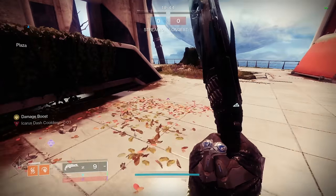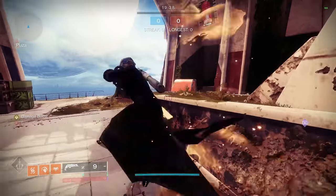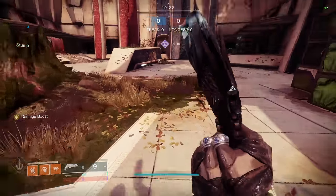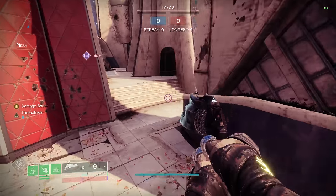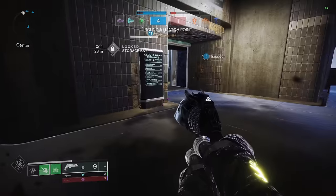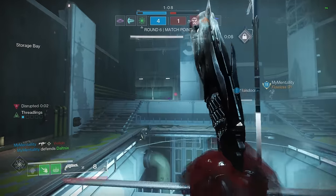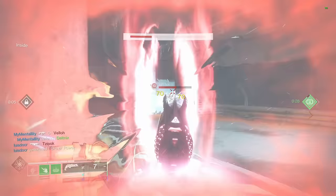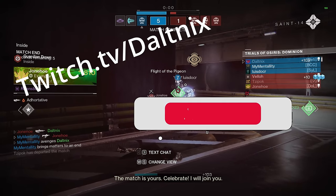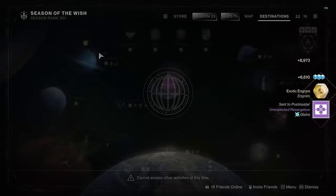If you're a fan of snap skating — where on Dawnblade you slide-jump and hit your Super keybind to jump forward with a burst of speed that you Icarus Dash into — you can actually do this on Strand Warlock too, though you don't have an Icarus Dash to keep the momentum. I hope you enjoyed this in-depth overview of the Strand Warlock. I really recommend you give it a try. Follow me on Twitch at twitch.tv/daltonix where I stream every Monday typically using Strand Warlock, and put any further questions in the comments. Thanks for watching!